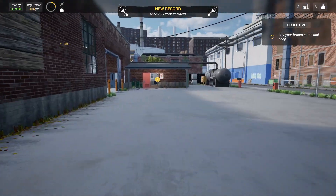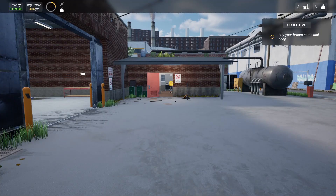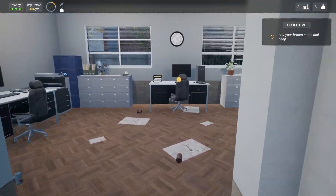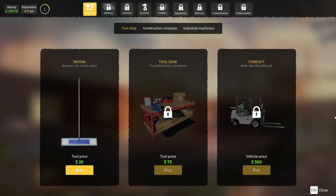Buy your broom at the tool shop. The tool shop — okay, the game's acting as though it tabbed me out. So use computer. We've got upgrades, delivery, contract, investor, forklift, employees, brewery, customization, global market. The tools are $20 to buy a broom. We've got money at the top left along with rep.